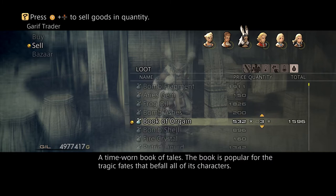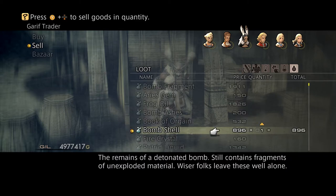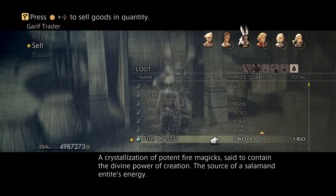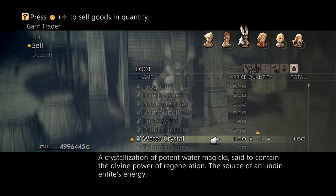We're gonna add some bomb ashes — I'm gonna sell about five of those. Book of Orgain — I'm gonna sell three of those. Bombshells — I'm gonna sell about eleven of those. Fire crystal — we're gonna need about five, six, seven of those. Creature liquid — we're gonna sell about six of those. Water crystal — I need ten of those.